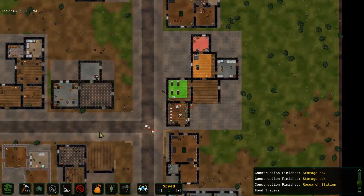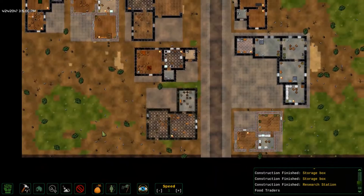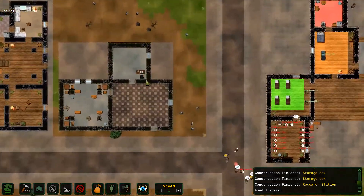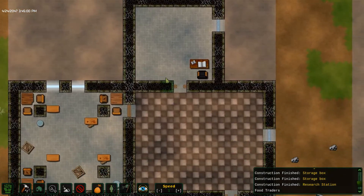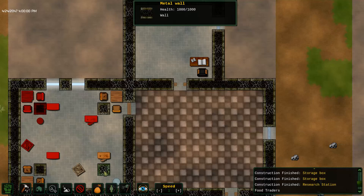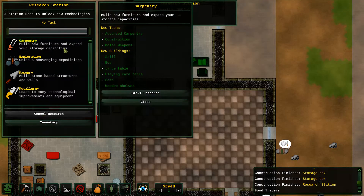I'll just get a look at how big this area is — it's not so bad. Hey, we finished the research station! Let's do some research, everybody. Also, destroy all of this nonsense. Carpentry — build new furniture. Start research.